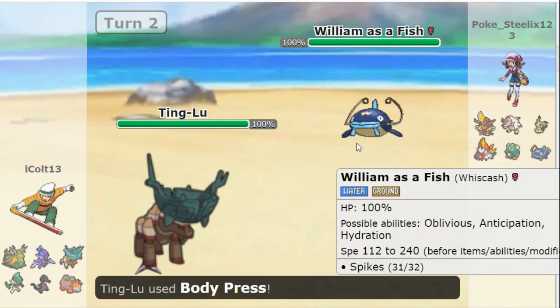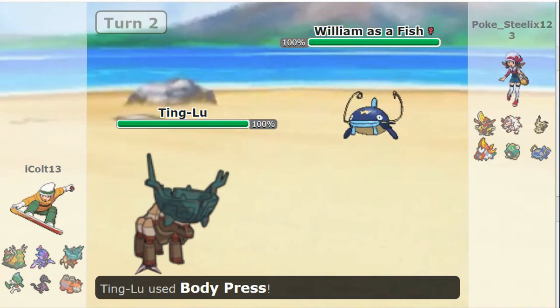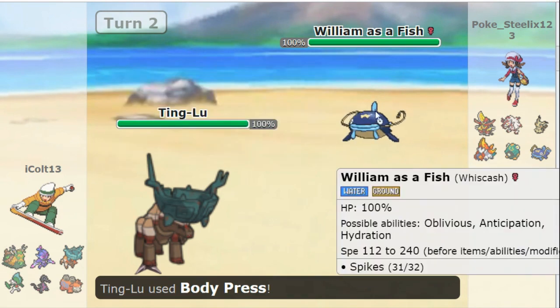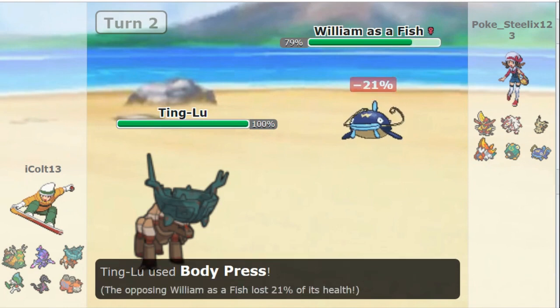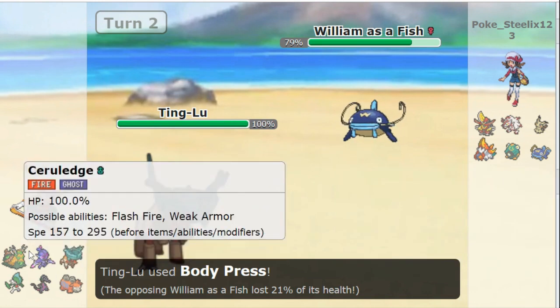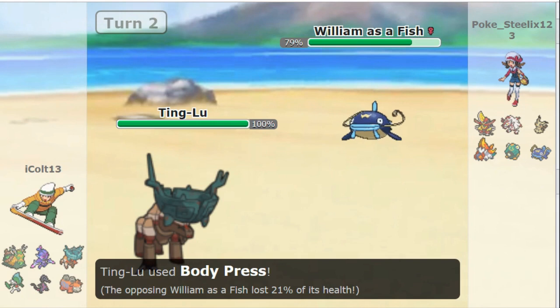He uses Body Press, which would have been genius against King Gambit — but King Gambit wasn't in there. I don't know a lot about Ting Lu, but I do know that this damage is not going to be a lot. Yeah, 21. 21 is not ideal for a Whiskash. But Whiskash is really bulky; there's really no way of killing this unless you have a Graspite, which William does with Wochian. So maybe let's hope he uses that in the future.